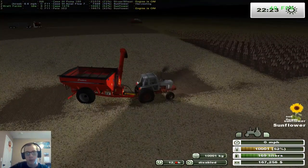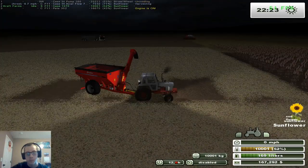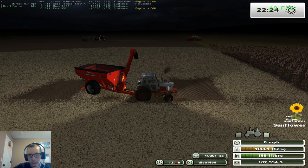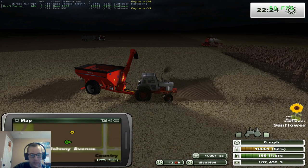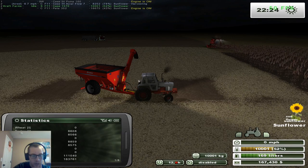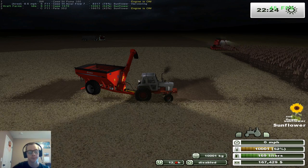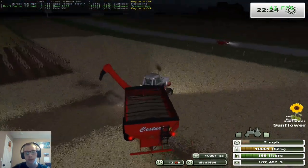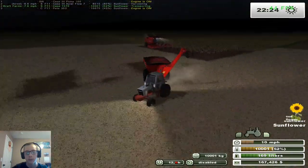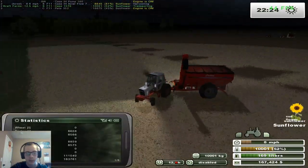We even got plenty of time to spare — 1,300 something now. Doesn't help that it's continuously going down. What do we got for Sunflower? 111.40. So we'll be about 140,000 to 150,000 after this next load, and we've got 163.